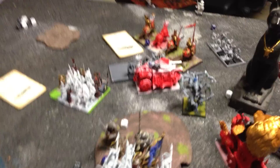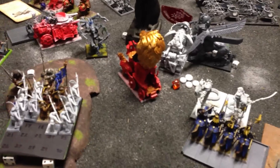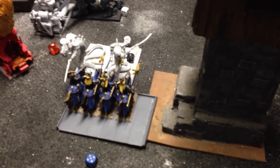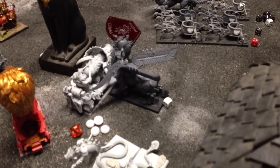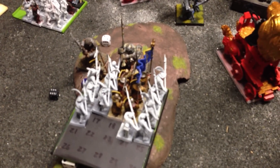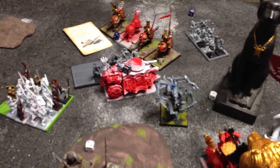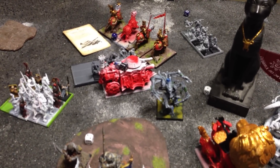Tomb Kings 5: things shuffle around to get out of charge arcs. Skeletons go into the flank of the steam tank, nothing else charges. Net of Amantok went off in magic. Not much in shooting. Combat was a pillow fight — finally brought down a snake, and he killed a knight. Another pillow fight over here; my engineer actually dealt a wound to the Necro Sphinx. Here we continued to beat up Ushabti, though he killed my BSB — just proof that Ushabti cannot fight their way out of a paper bag. Engineer punked one skeleton, then the skeletons dealt a wound to the steam tank.